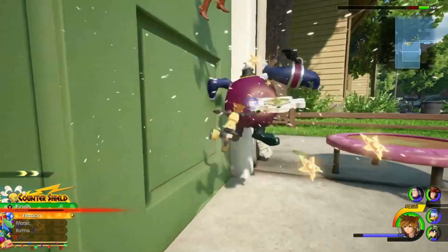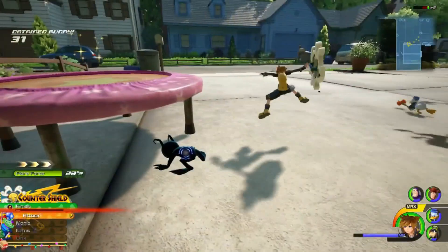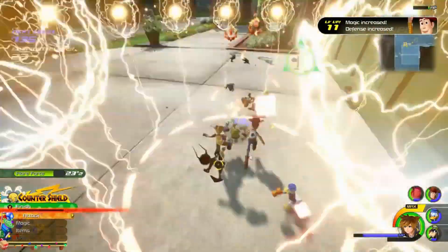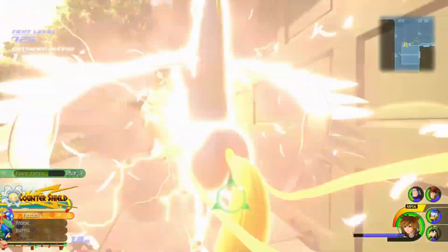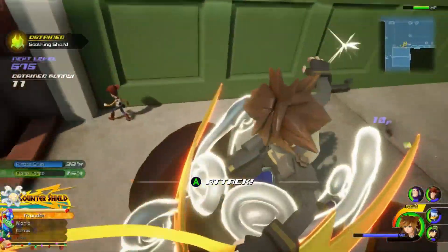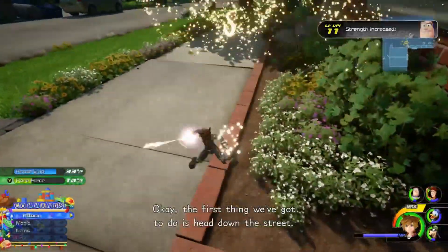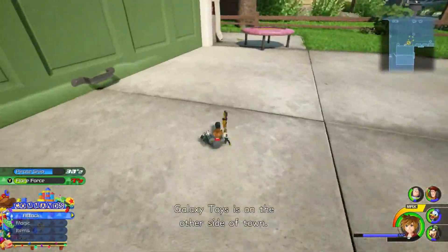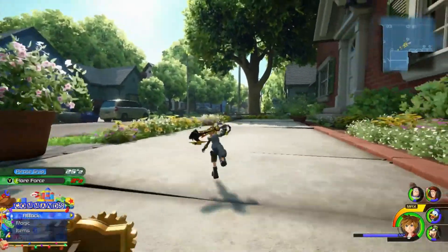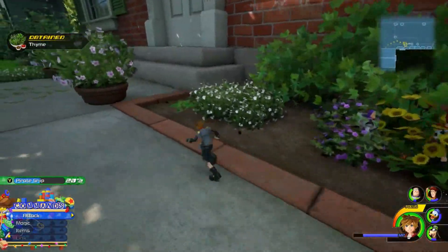Oh yeah, you can have five people in your party, so we have Buzz and Woody fighting with us — that probably explains why there's a million and three heartless out here. Why is Woody such a high level? Whatever works. Attack! Get them! Oh, Buzz leveled up! Jeez, I can't think.